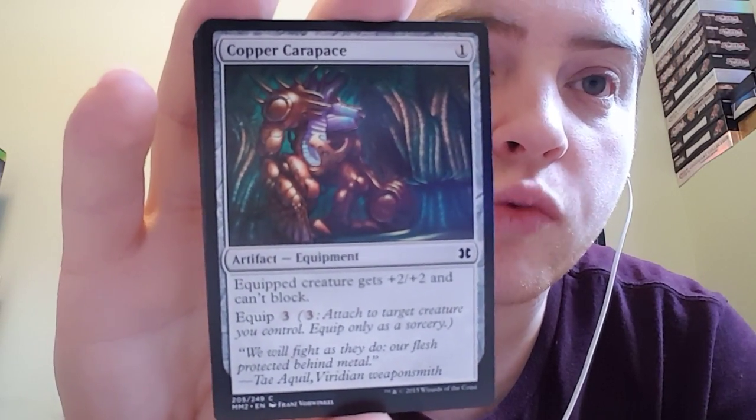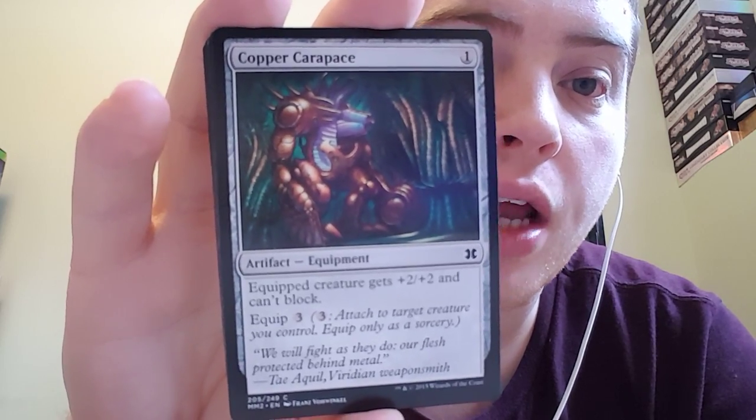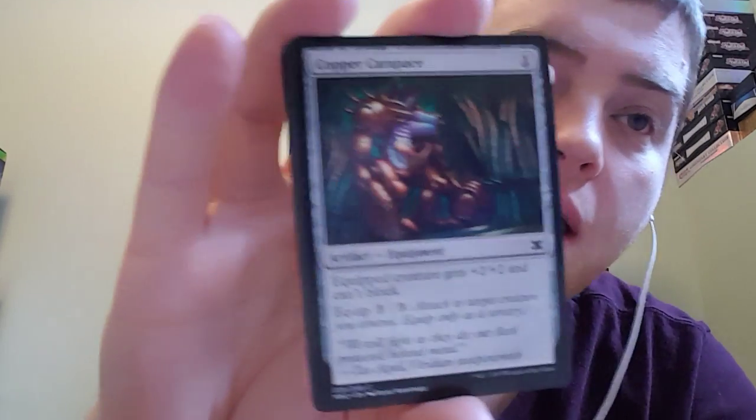Copper Carapace costs one. Equipped creature gets plus two, plus two and can't block. Costs three to equip it. "We will fight as they do, our flesh protected behind metal."